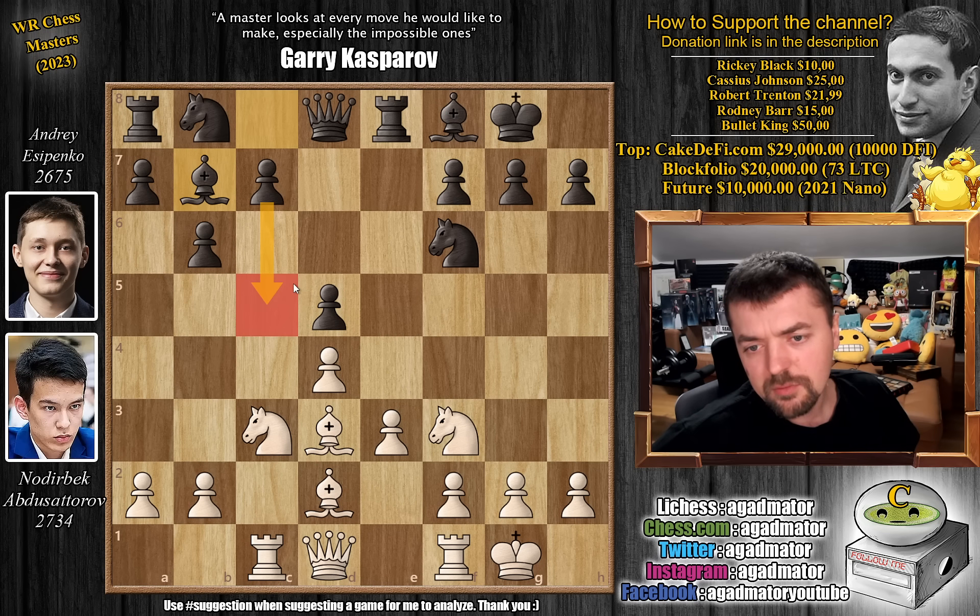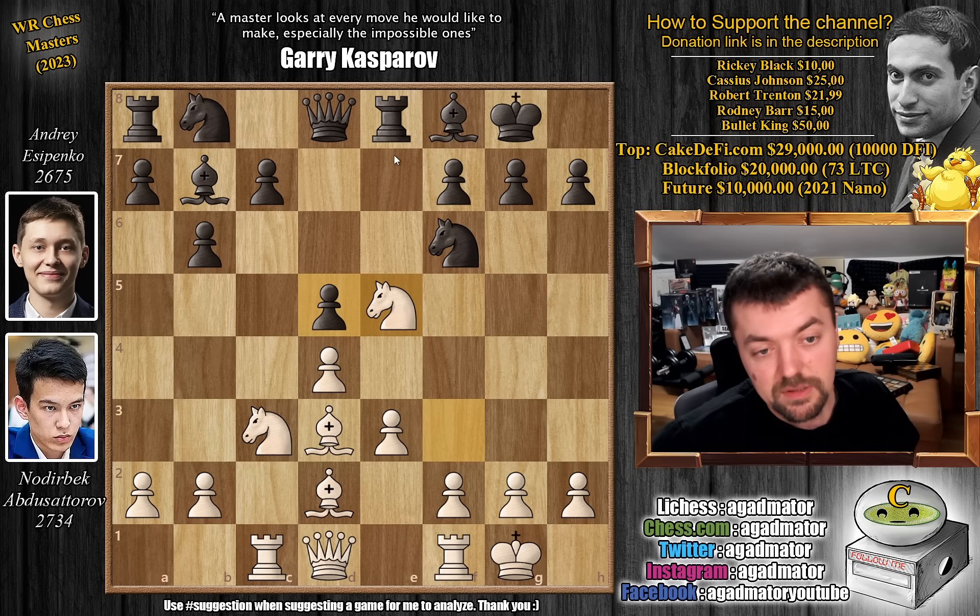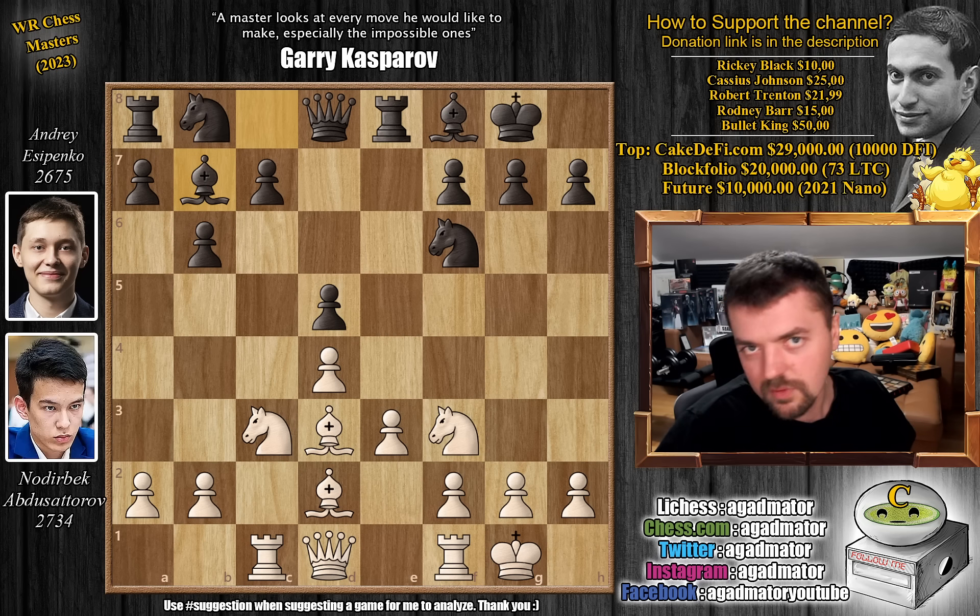There is a game where pawn to c5 was played in the Serbian team championship in 2020 between Luka Budisavljevic and Aleksandar Predke, where Predke won a very nice game. But here, instead of pawn to c5, bishop to b7 was played, and it is now as of move 10 that we have a completely new game.